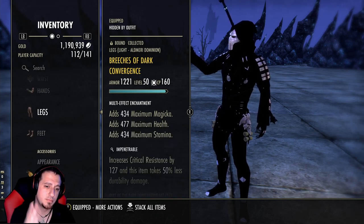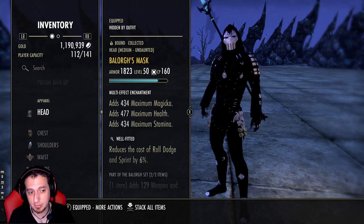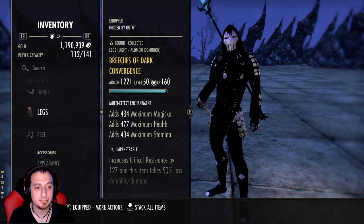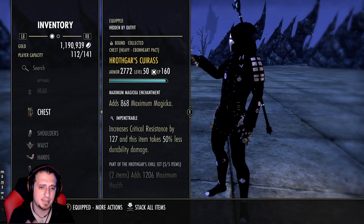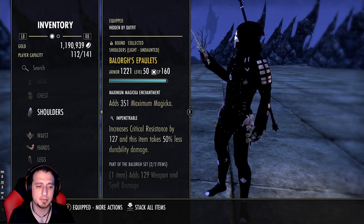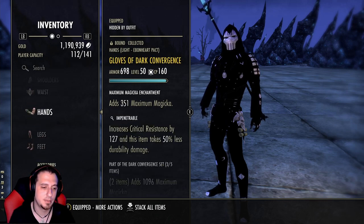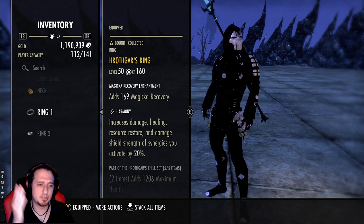Running 5 Mundane Ring, Well Fitted. I'm not going to say that's best in slot, but since we're running a Restoration Staff back bar, this is good — I wouldn't suggest changing anything. Running Infused trait on the big pieces except the chest. Running max Magicka glyphs on the bigger pieces if you wanted to. Jewelry — yes, I golded it out, and that pained me to do, but I'm a strong believer of this setup.